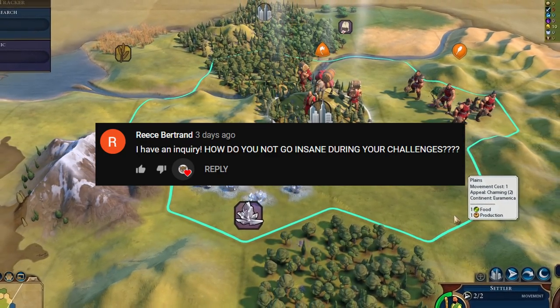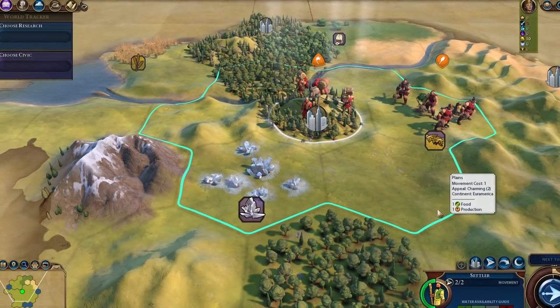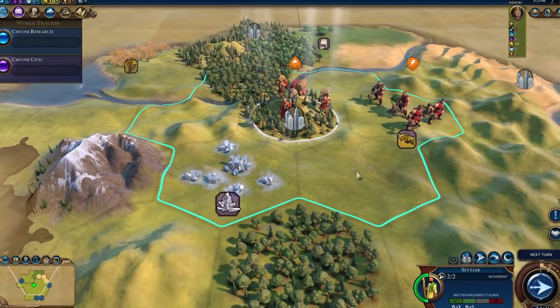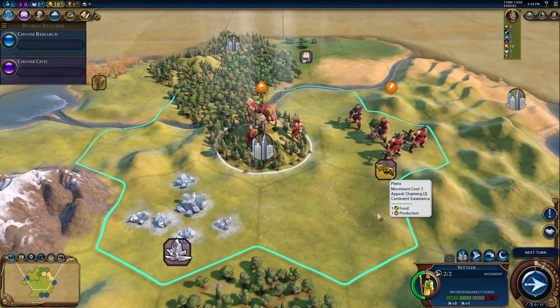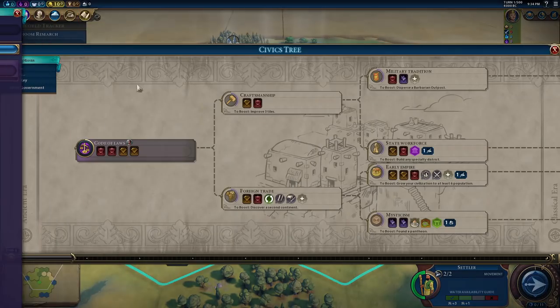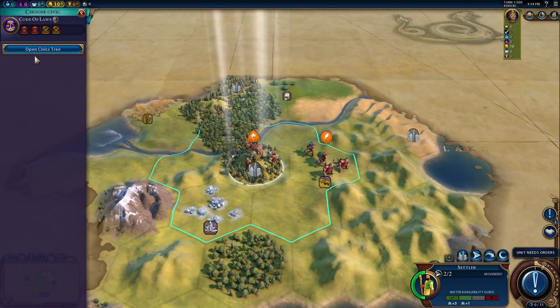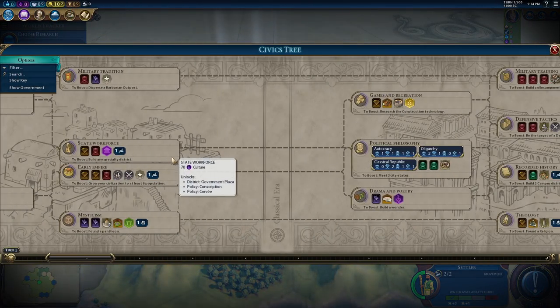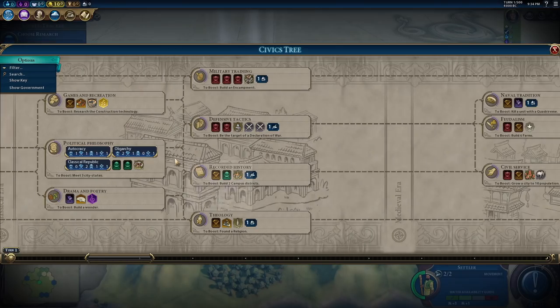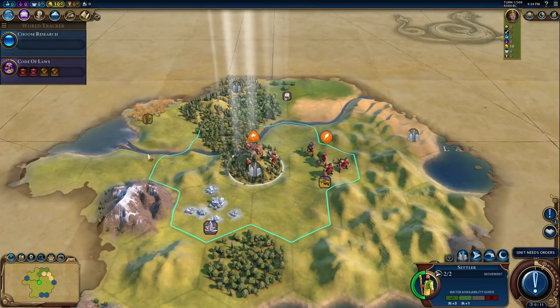How do you not go insane during your challenges? I don't know, Reese. I think I do go a little crazy sometimes. So welcome back to another DD Challenge video. This is a natural progression of the one era behind challenge. What does the EAA get? They get all the ancient era and classical era civics and technologies, meaning they start with a government turn one, which is already quite crazy.